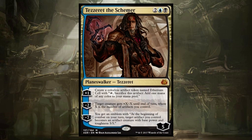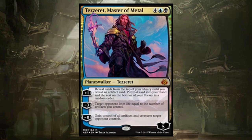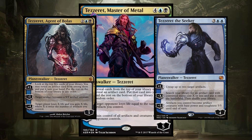Tezzeret the Schemer is not that great. You can ramp with him by creating a little Etherium cell, you can kill something, and the ultimate is not even that great anyway. The other two Tezzerets are way better. Tezzeret the Seeker is insane — untap two target artifacts, search your library for an artifact. Even Tezzeret Agent of Bolas has the ability to draw a card. I'm not going to be playing this four-mana Tezzeret. In fact, the duel deck version — Tezzeret, Master of Metal — might be better, since you can plus to reveal cards until you get an artifact and draw it. I'm not really impressed by Tezzeret the Schemer.